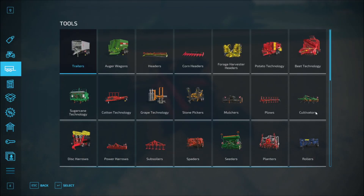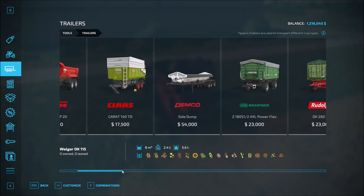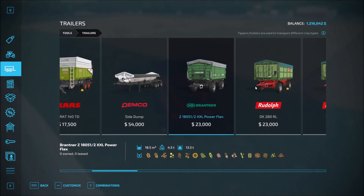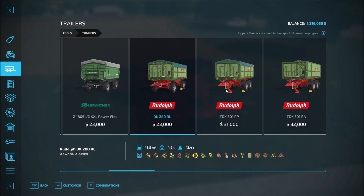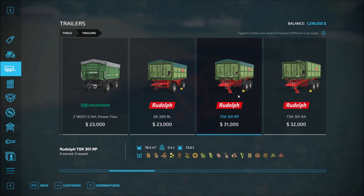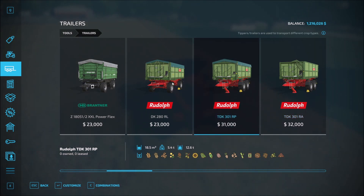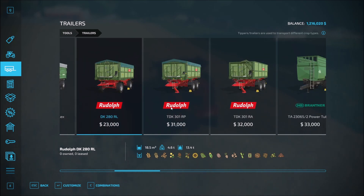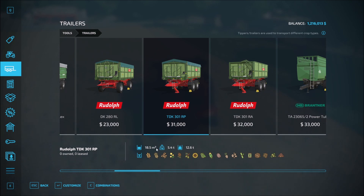Now we're going to need a trailer. We can go with the basic, but I don't think we want to go with the basic. 18.5 meters — this is not showing me in the units I'm used to. The tonnage is right here, and that's kind of what I'm looking at. 4.9, 5.4 — let's go ahead and do this. I'm going to get this one. We'll leave the setup at standard, let's go with the red cover. We're not going to do a license plate — that's going to take a lot of time. We'll come back to that later.